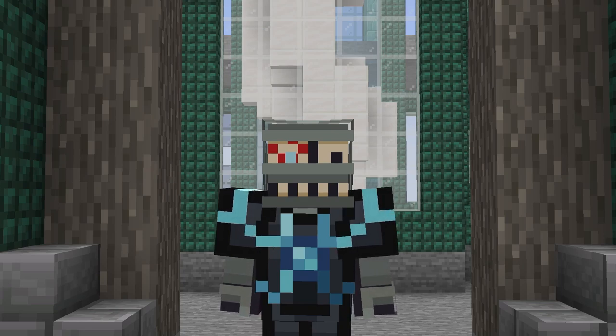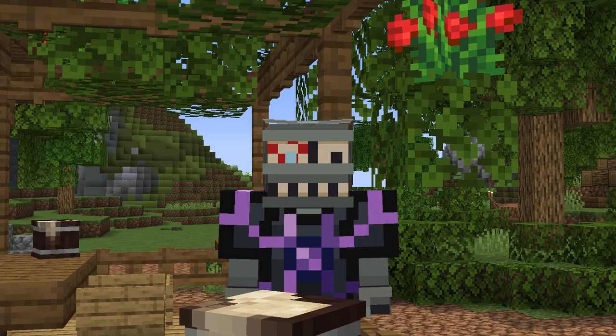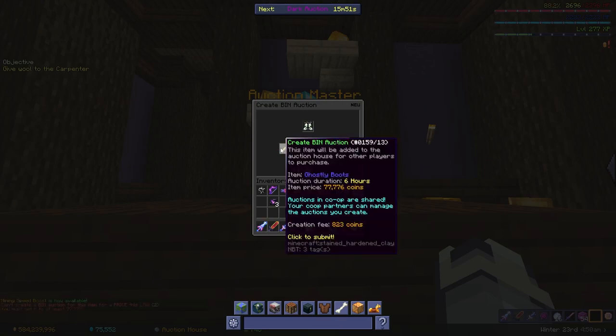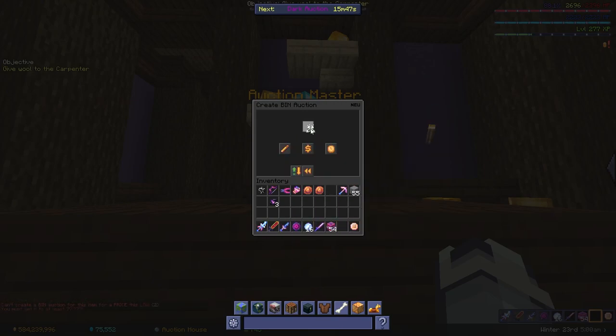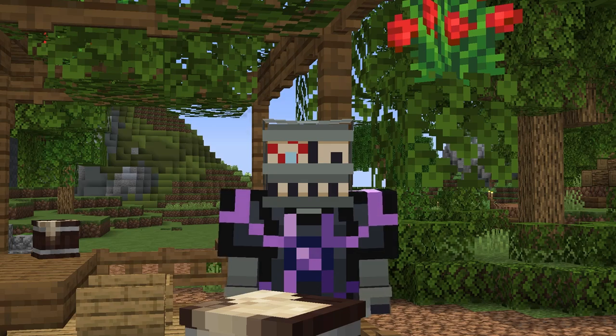Let's begin with a few financial tips. You've probably noticed this already, but the auction house will sometimes not allow you to list items below a certain price. This is always due to the NPC sell value of the item you're trying to list being higher than what you're trying to list it for. For example, you can't list Ghostly Boots for lower than 77,777 coins, because you can sell them to NPCs for that exact amount. So basically, items like these are best sold to NPCs.